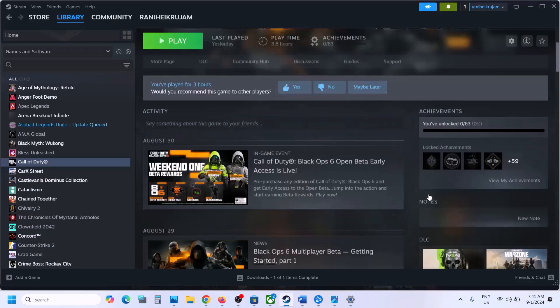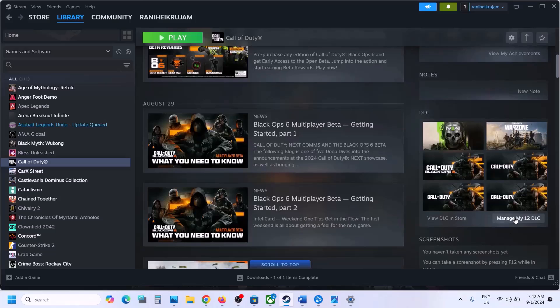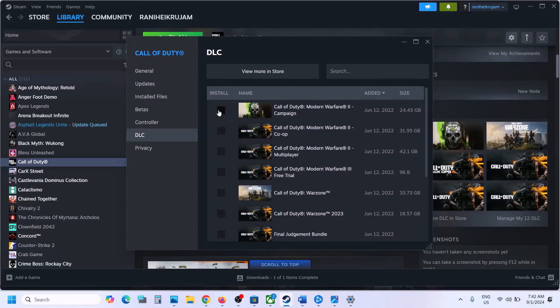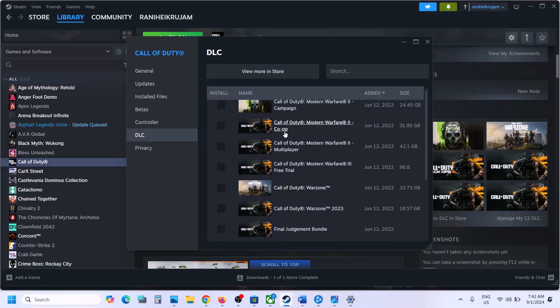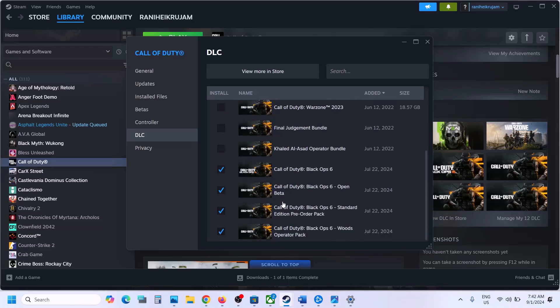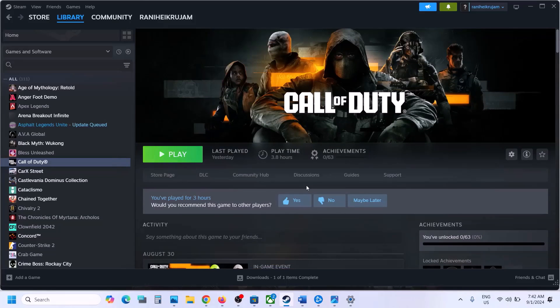The next step is to modify installation. If you have the game on Steam, go to Steam, select the game, scroll down, click on Manage DLC, and uncheck all non-Black Ops 6 games. Only keep Black Ops 6 and all content related to Black Ops 6 selected — uncheck the other games. Once the update is complete, launch the game and check.